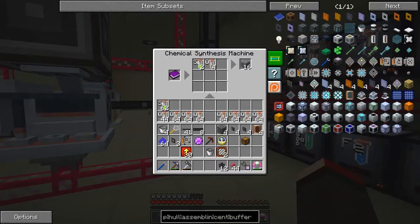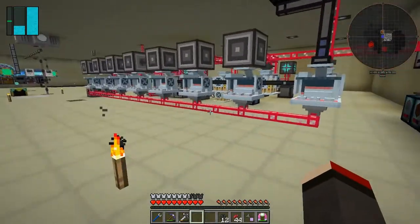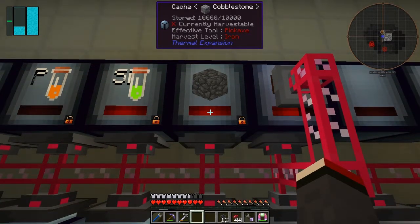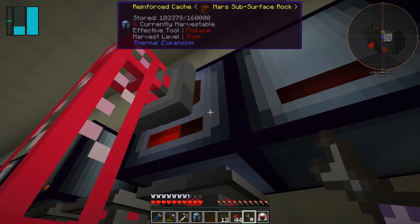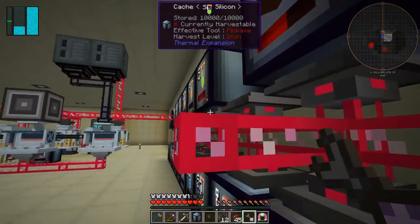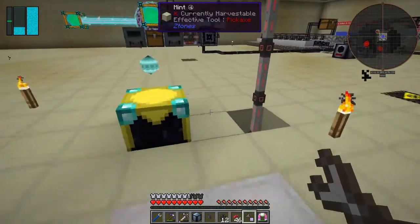We're using up all the excess oxygen we had, and if I ever get more I can put it straight in here. But the cobblestone is already full — I wonder where it's going. We're going to have to upgrade this cobblestone cache anyway. What I was doing here was removing mars subsurface rock from the system — there was getting too much of it — using an export bus pulling stuff out as fast as possible.